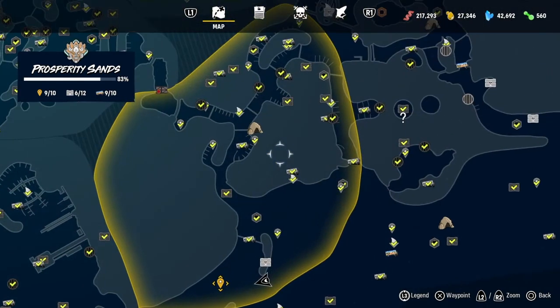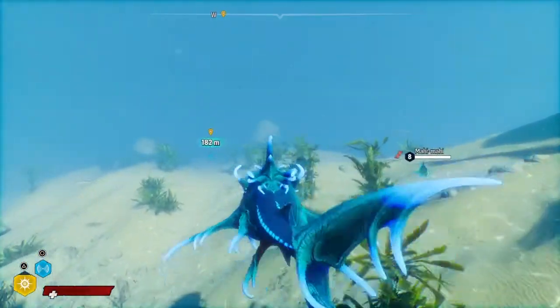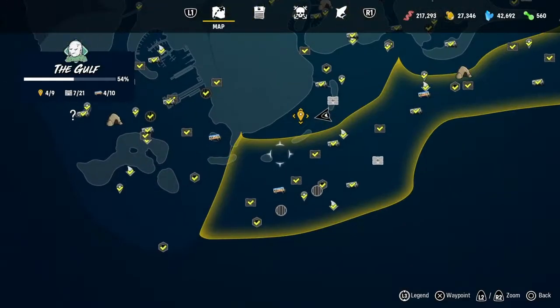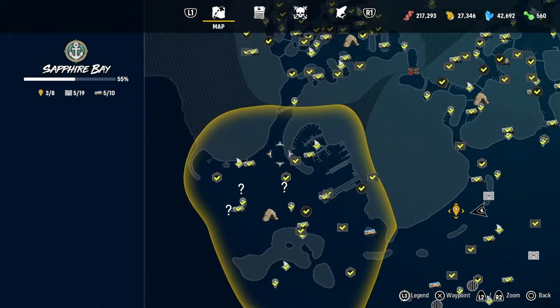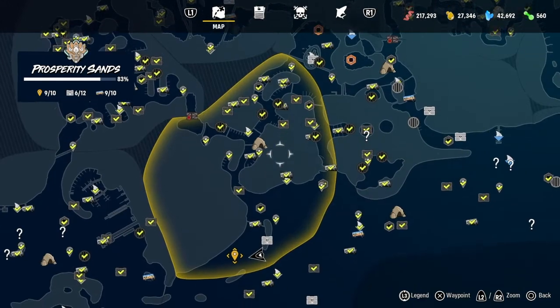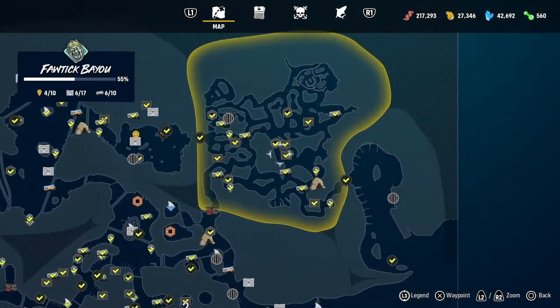You have to complete every single landmark in every single location to finish getting every single piece of the shadow set. Prosperity Sands gives you the tail. I know Golden Shores gives you the fins. I don't know what Sapphire Bay gives, and the others I have no idea.